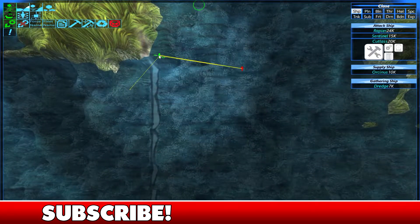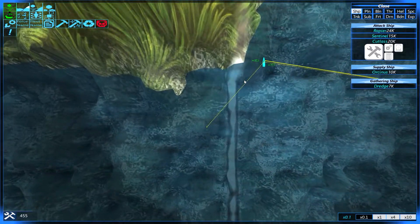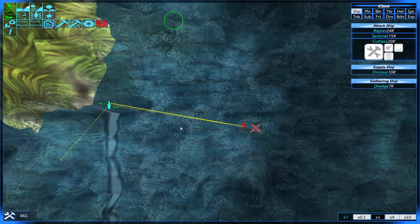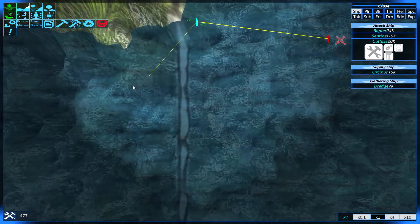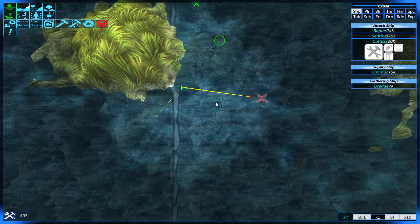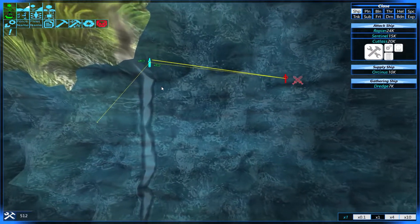What I am doing here is I am building another one of our more enhanced cutlasses for defense over here. But right now we are about to attack this force. I have upgraded the Cutlass with anti-missile capabilities and maybe anti-cramshell. I mean, it's not a perfect system.